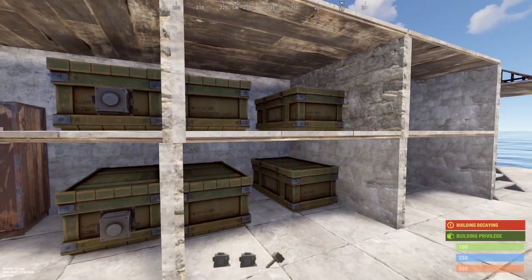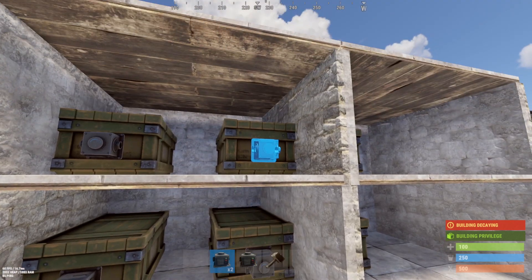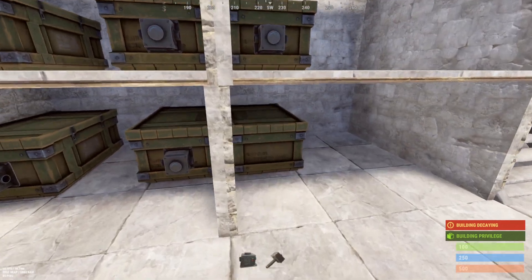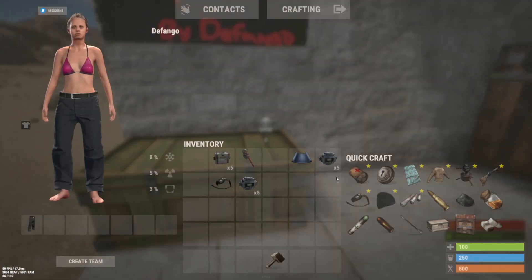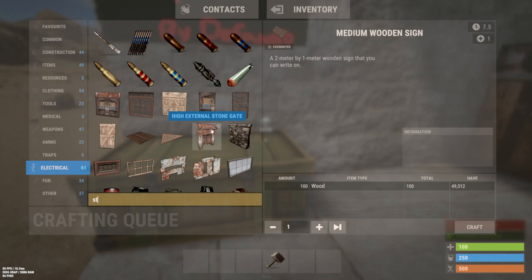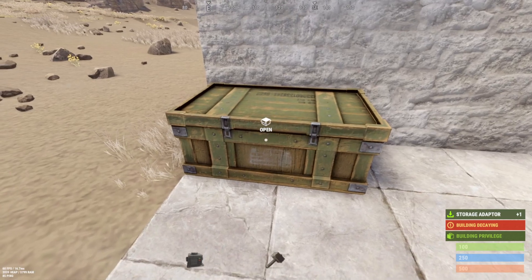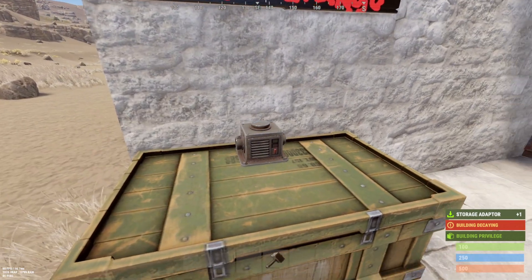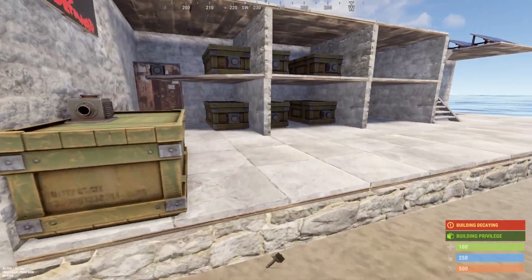Now we're basically ready to go. We just need to get storage adapters onto the boxes. We got storage adapters onto the boxes — looks like I need one more because I forgot to put one on that box. As you can see, it will be metal intensive, so you'll want to have your auto smelting system already set up and ready to go, because later on you'll be able to integrate that into this pretty easily.